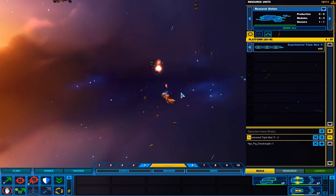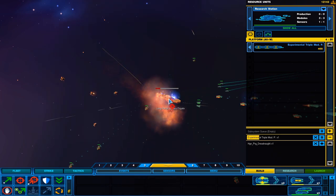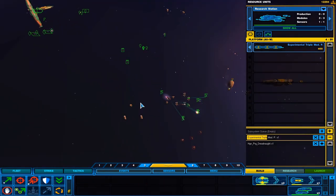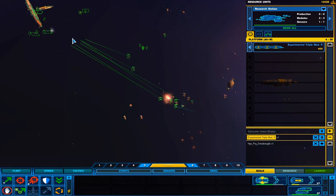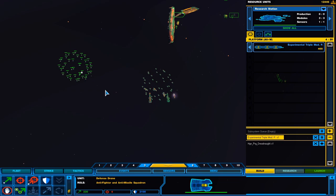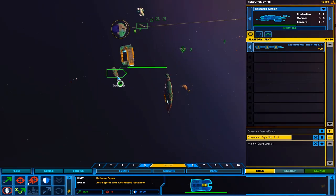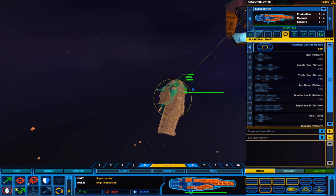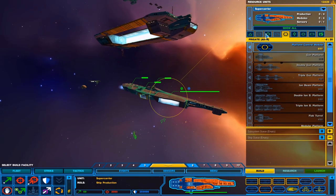Let's get this experimental triple mod thing going. New construction options available. And it's dead — get back to base. That was cool. We got our super carrier built, it looks like. Super carrier — it looks really cool. I do like all the designs in this mod.